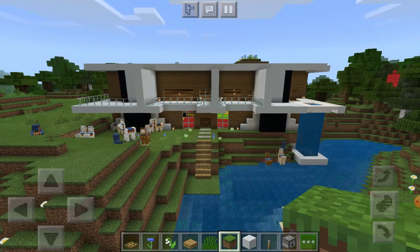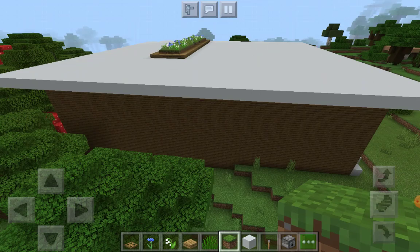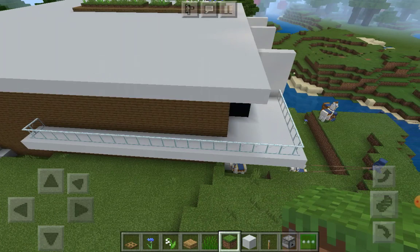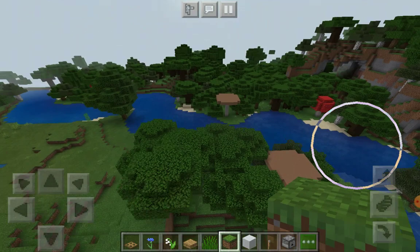In the next video I'll be making this house fully beautiful from inside. Outside it's already beautiful. In the back of the house there's not much — just a little hanging out area. In the next video I'll be doing campfire, decoration, and more trees. It's going to be pretty fun finding treasure.